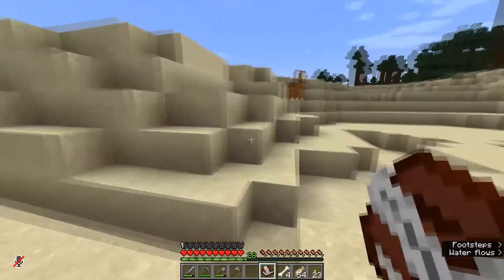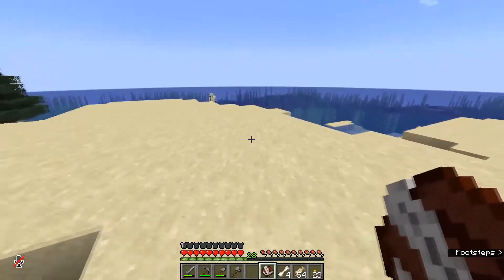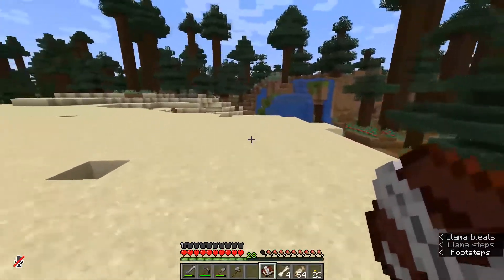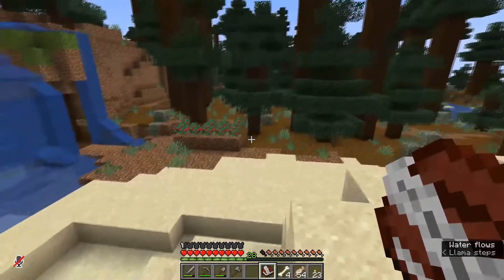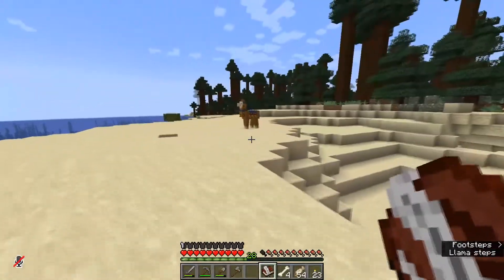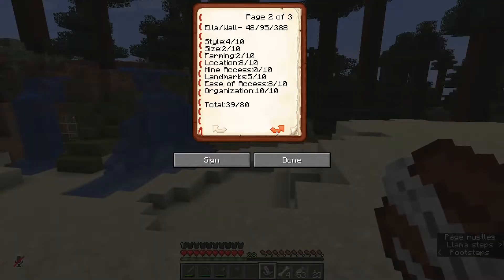Location — it's beachfront, kind of. You can't really see the beach from here, but it's kind of beachfront. It's in a hill. It's got things going for it. I'm going to give her a 5 out of 10. Mine access — I'm so sorry, Shadoof. Your mine is awful. Landmarks — no real big landmarks nearby to make it easy to find. I'm going to have to give you a 1 out of 10 there.